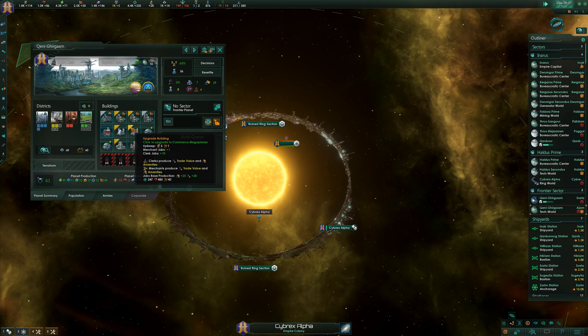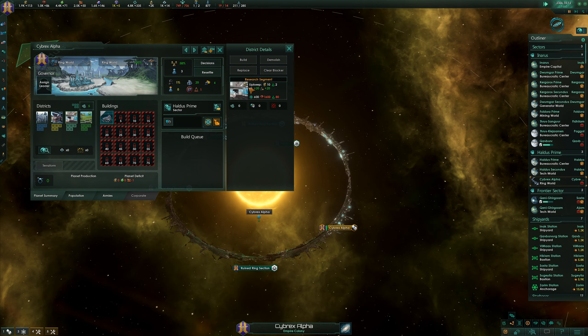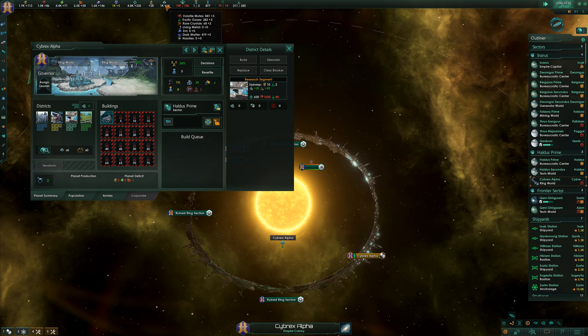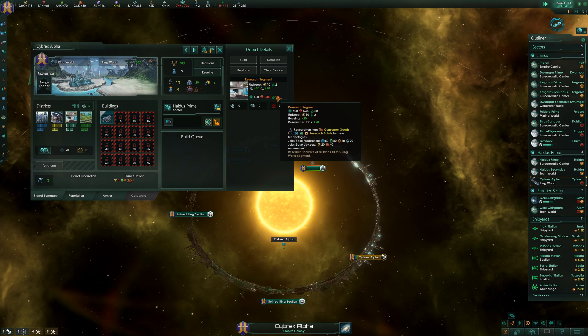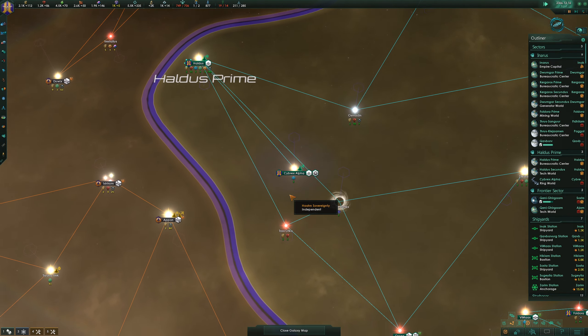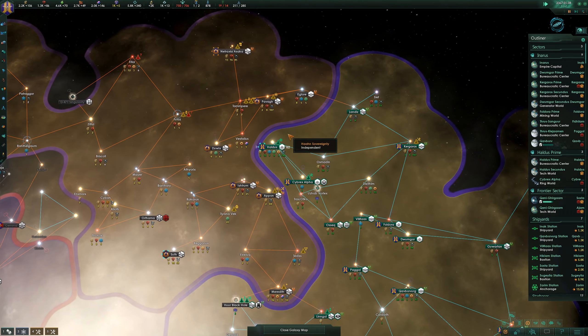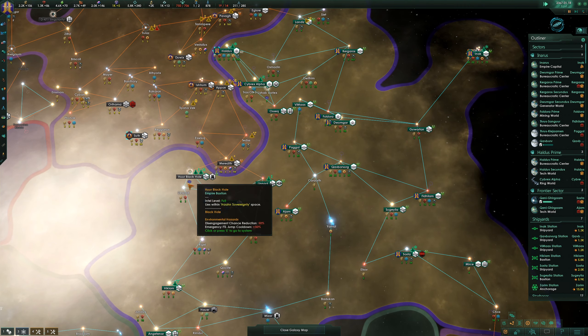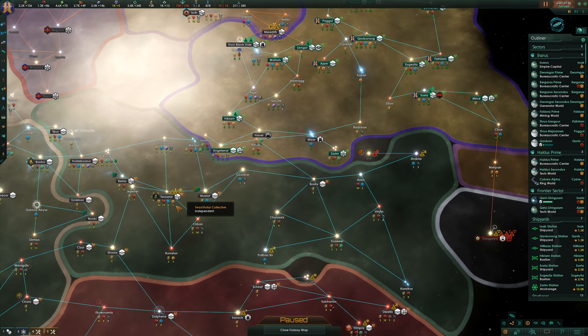It'll give us one more merchant job, which is not huge. Over here we are generating plenty of consumer goods, so this will be the next thing I want to build. It says we're lacking in exotic gases, but I know we've got exotic gases because I can see them up here - unless it's down to the individual section, which is possible. Points of ingress into our areas are going to be here, and here, and potentially down here for the Natraxi Stars.